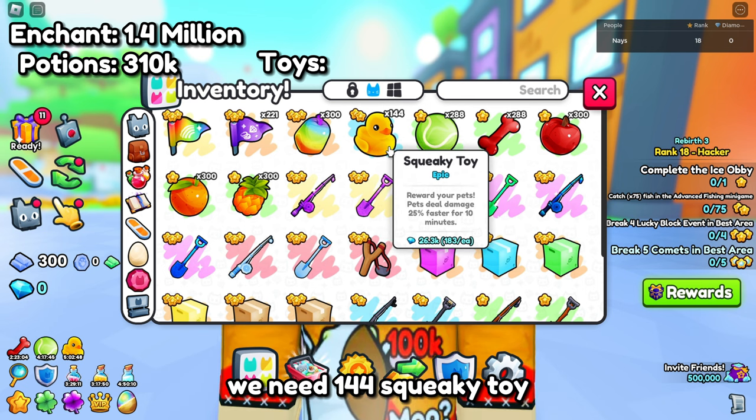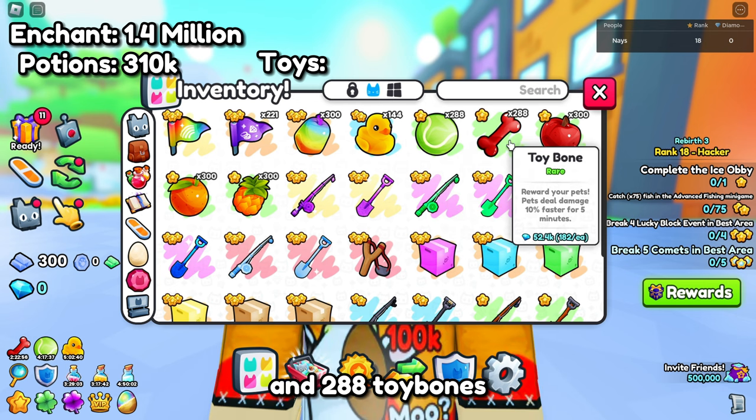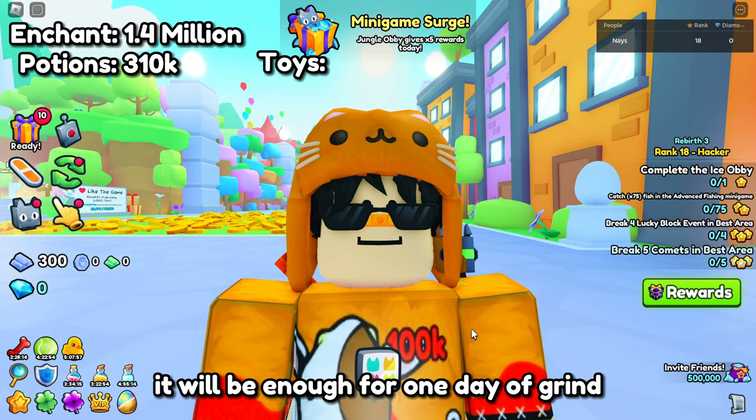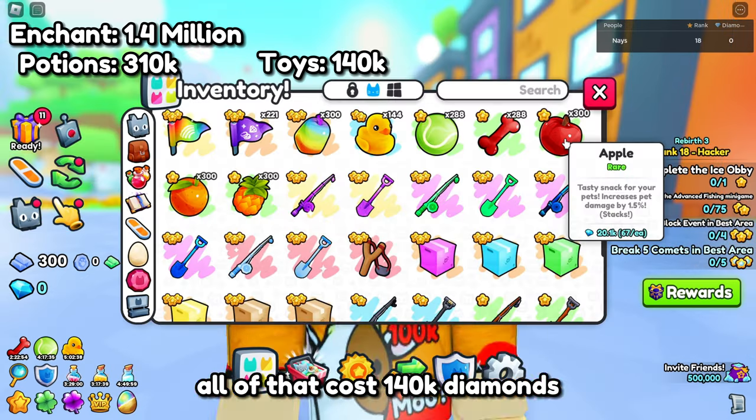For our consumables that will help a lot in our grind, we need 144 Squeaky Toy, 288 Toy Ball, and 288 Toy Bones. That amount is enough for one day of grinding. All of that costs 140,000 diamonds.